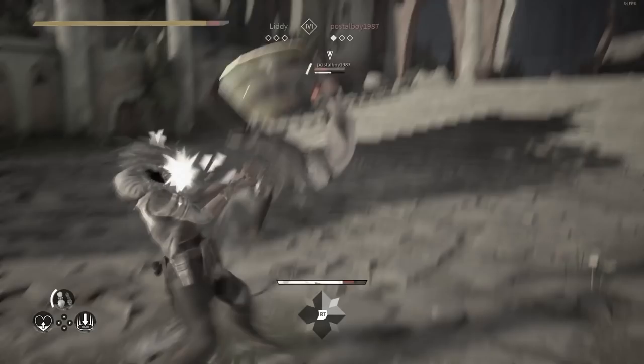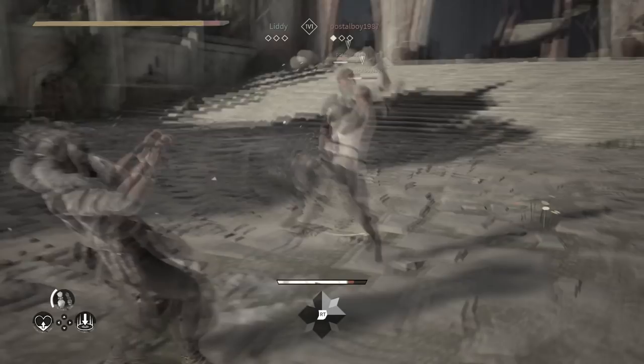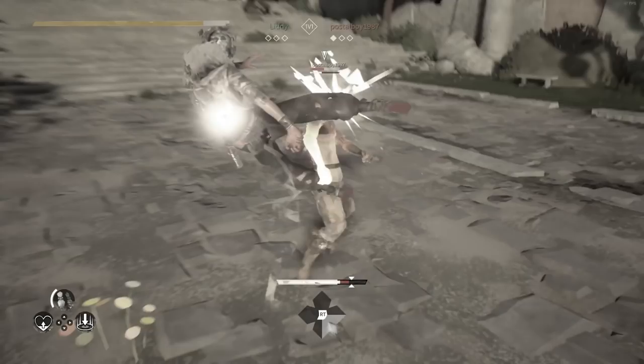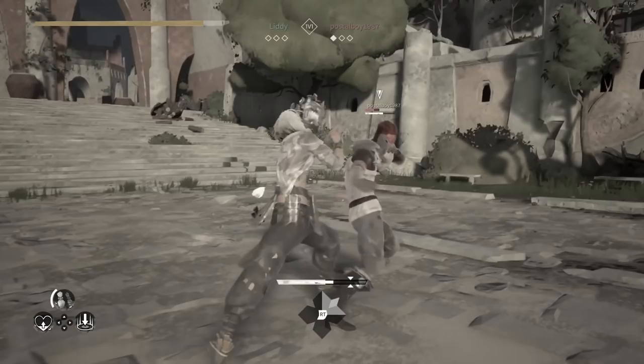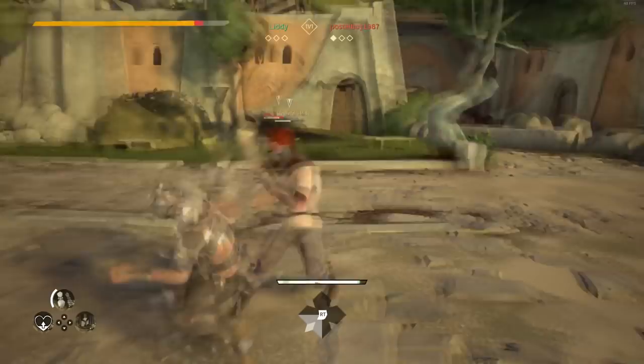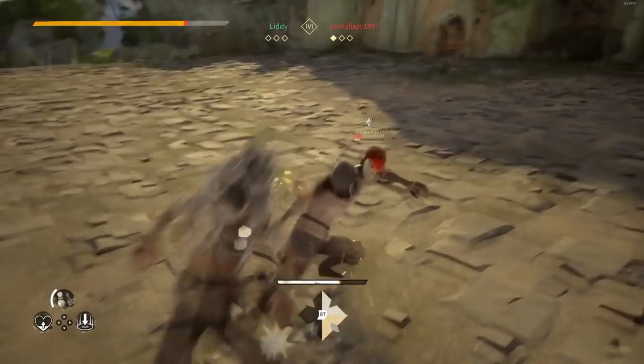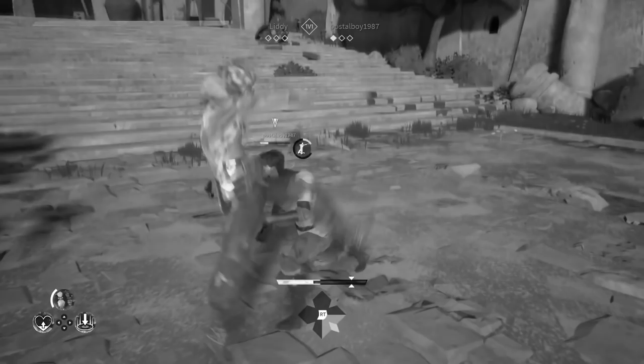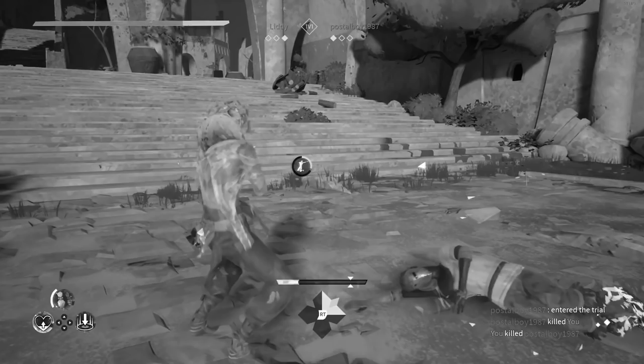Surprisingly he chose to escape again and used the same option, so you can see I'm backing up — that generally means defensive behavior, so I bait again. Recognizing his punish patterns and knowing I took tick damage last time, I use a different option, jumping over it. Knowing his stamina was still low, I invest in a longer combo. At this point he seemed to panic and start throwing hits despite low stamina. I still took advantage — even if the same bait didn't quite work as intended, sometimes what works, works.